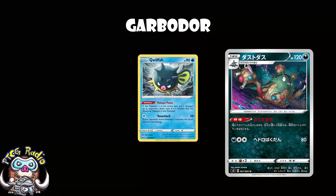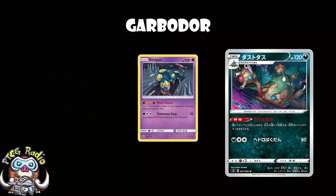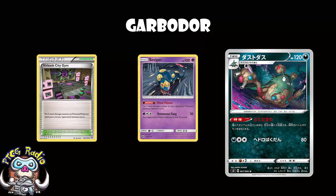We've got attacks that poison - the new Toxtricity V does 20 damage plus poison for one energy, but it's not looking amazing if we're perfectly honest. When it comes to putting Poison down, this Garbodor is the best option. Seviper was lost to rotation - it did 10 more damage for Poison - and Virbank City Gym was lost to rotation a while ago, adding two more damage counters for Poison. Both are still legal in Expanded. In Expanded, Hypnotoxic Laser is better for Poison, although it is an item card so it struggles with item lock, and it's single use - so maybe this Garbodor could be better.